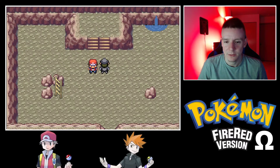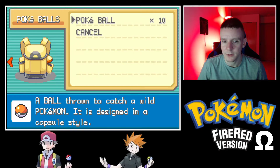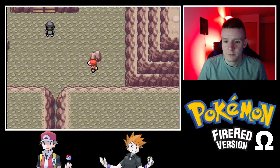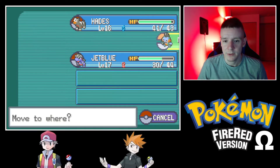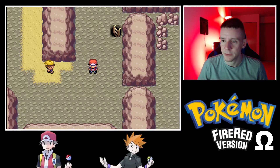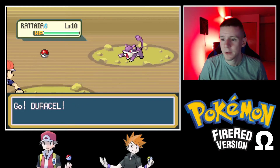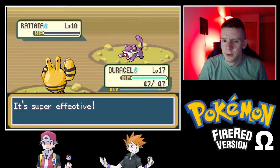Excellent! Let's put Duracell in front — Duracell needs some action. We're back to the first level of the cave. We're at the FR Mart area but we'll keep going because I don't want to break Mount Moon into multiple parts. We're making good progress in the cave anyway.